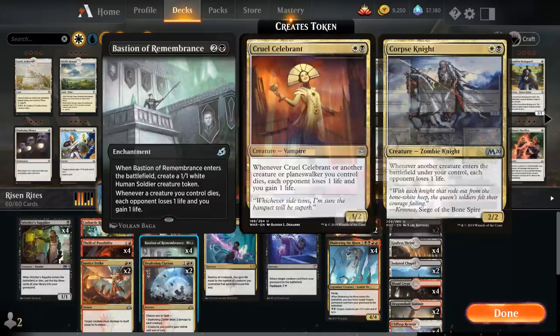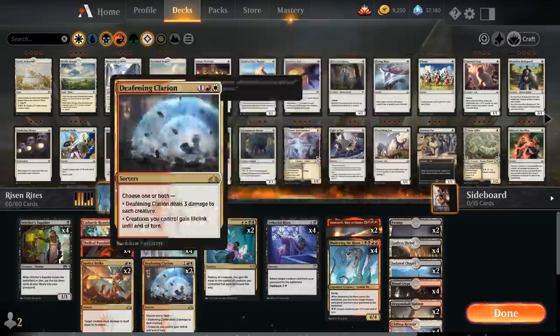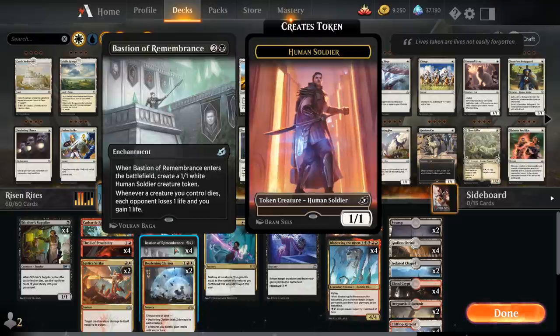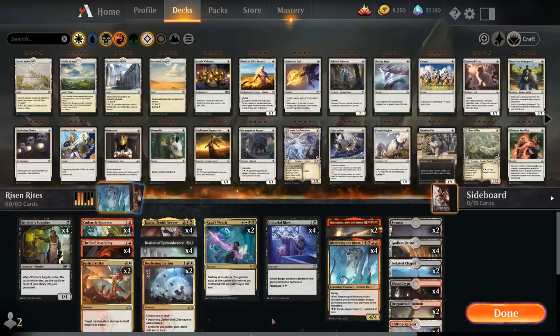What happens is if we reanimate Bladewing the Risen with another copy of Bladewing in the graveyard, since they are both legendary we can't have both in play at the same time, so one of them ends up in the graveyard — it dies — triggering Bastion of Remembrance. Then the original Bladewing can return the Bladewing that just died from the graveyard to the battlefield, which will again trigger its enter-the-battlefield ability, reanimating the Bladewing we sacrificed to the legendary rule. That's basically an infinite loop, and with Bastion of Remembrance in play we drain the opponent for one life each iteration. That's how this deck aims to win.